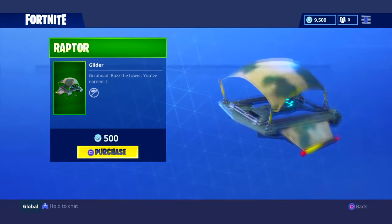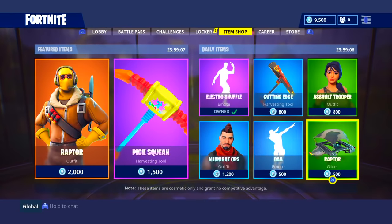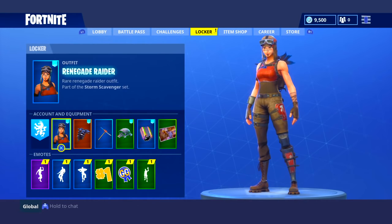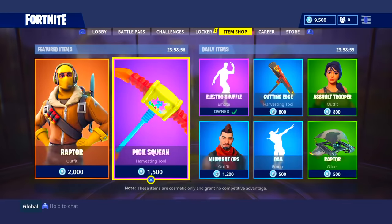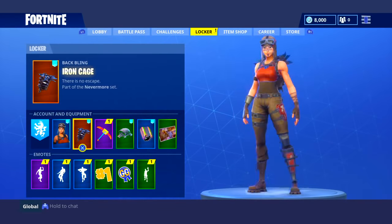The Raptor Glider is back. It comes with basically that — I mean, they match perfectly. And the Assault Trooper: if you guys want a budget Renegade Raider, go ahead and buy the Assault Trooper. They look kind of the same, I guess. I'm going to go ahead and buy this just because it is a pickaxe.